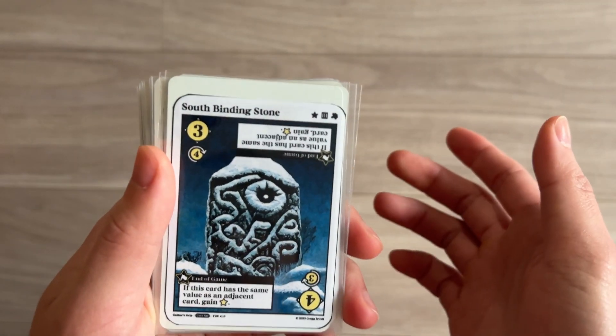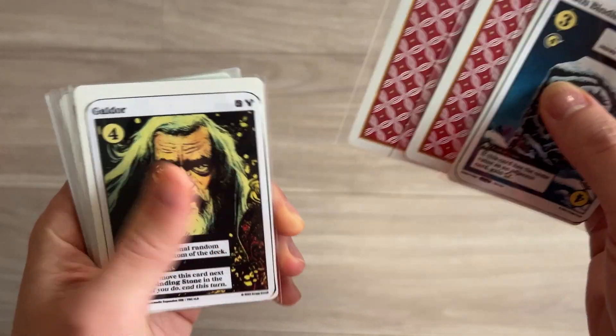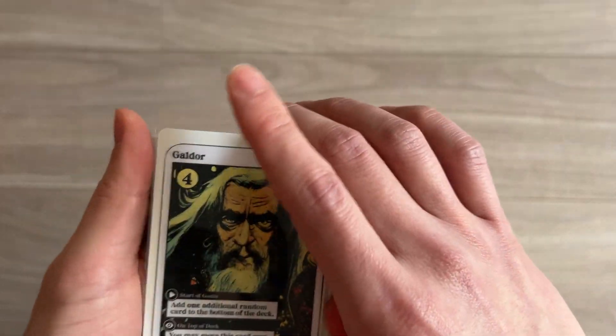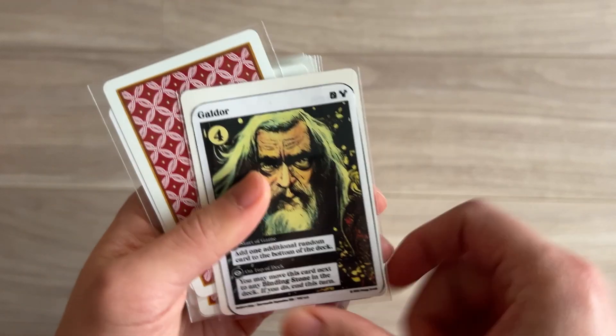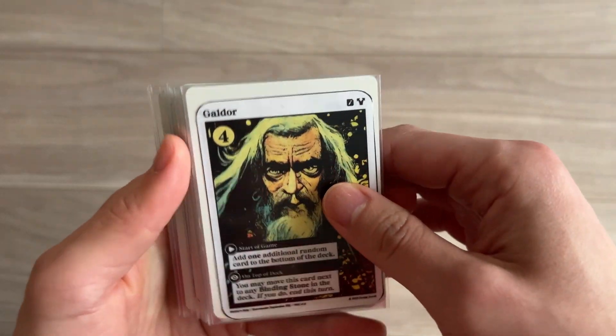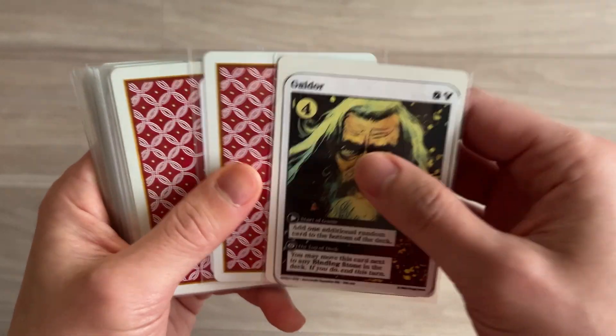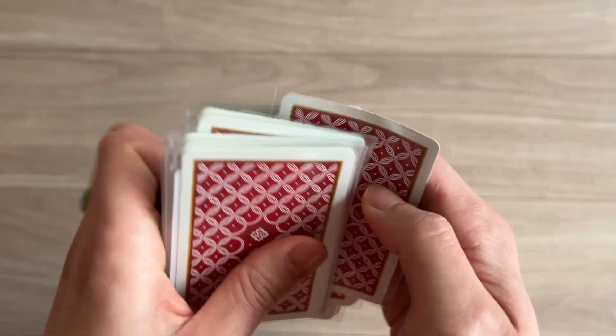Self-Binding Stone, so we have two out of the four. There's the Galdor card that I was talking about. On the other side is the Faragat card, which makes the game harder, but I like to play it where I can win. So we're going to go with the Galdor side facing up. Put him on the fourth position like that.